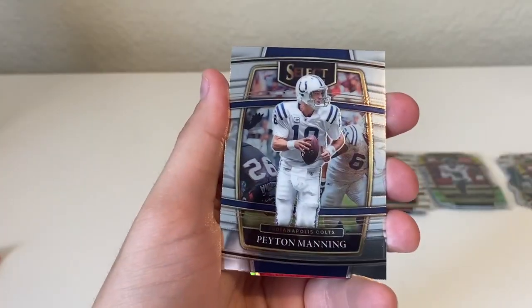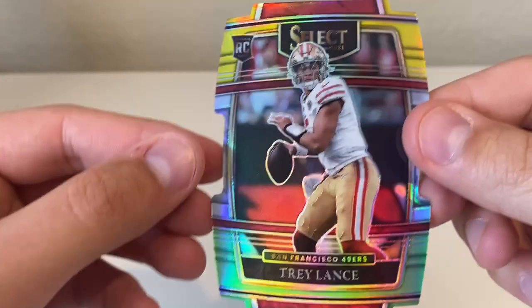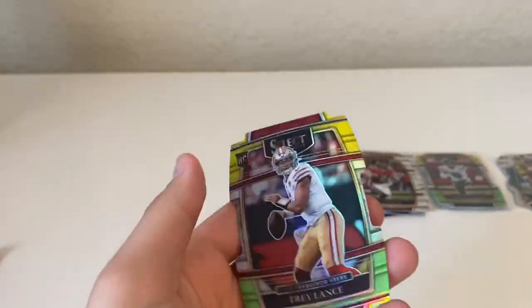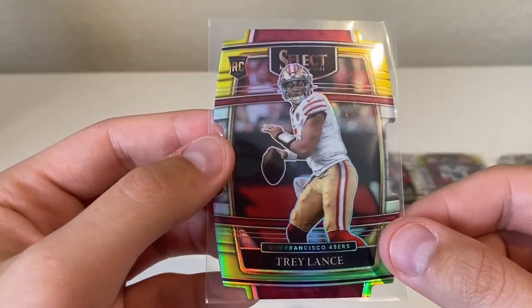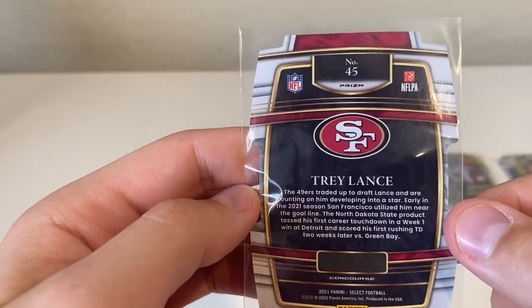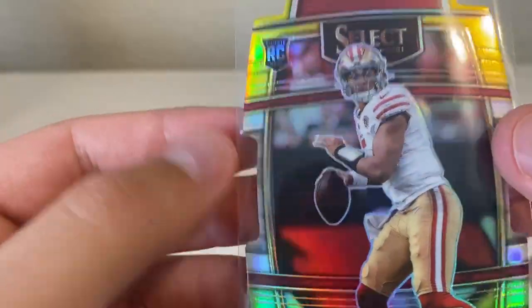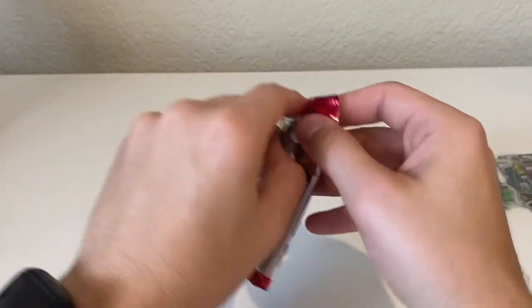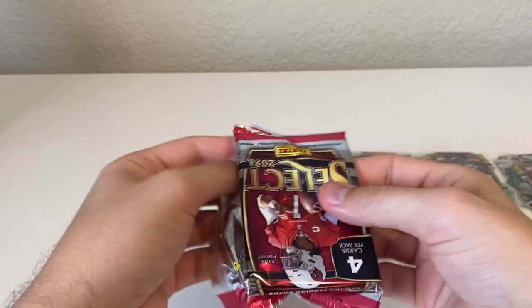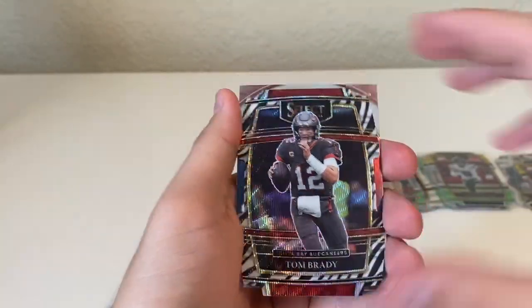Here we go — Tylan Wallace, Peyton Manning. I think we were shorted a card, but of course I drop it. It's okay though — look at that one. Nice Trey Lance green and yellow! It's hard to tell on the centering but I don't think it looks bad at all, I think that looks really good. But to grade die cuts you're really taking a risk because of all these corners and edges — just a greater chance it's not going to grade out to a 10. We'll see what we end up doing with that.